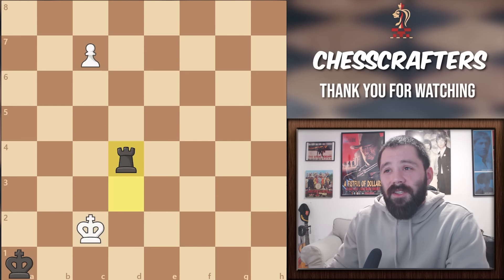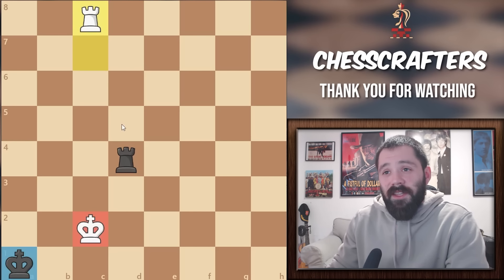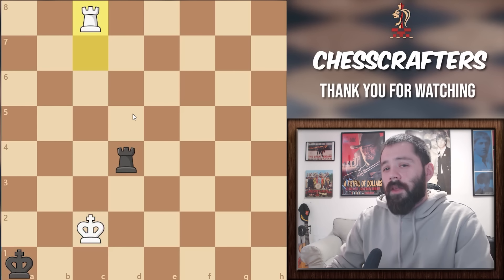What white has to do is promote to a Rook, not a Queen. While this promotion might seem kind of ridiculous at first glance, we know that Rook versus Rook is a draw. But due to this unique placement of the Kings, this position is a winning position for white. Now that we've promoted that pawn, it's pretty plain to see that Rook to A8 is checkmate.